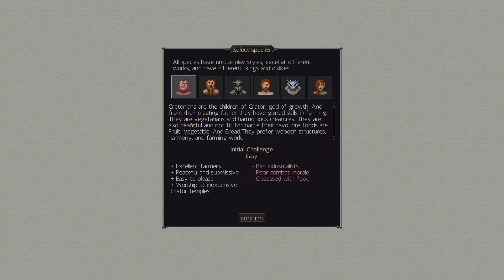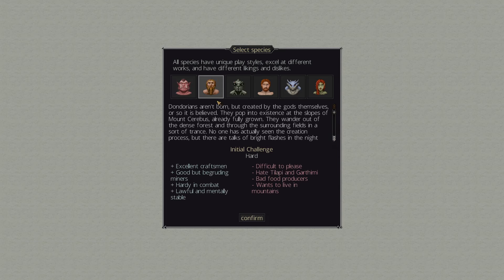So now we have the race selection screen. Here you have access to six of the eight races to choose from as your starting population. Note that this doesn't stop you from getting the other races in your city as you can get them either through immigration, purchasing them, or taking them as slaves. Each of these races has their strengths and weaknesses and they prefer and perform better in certain professions in comparison to one another.